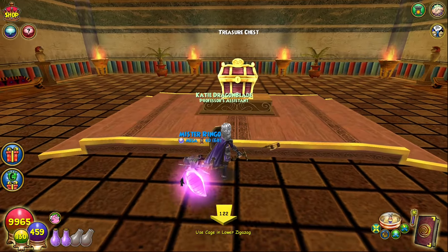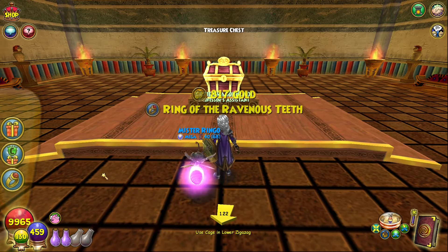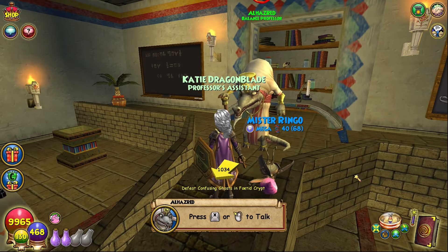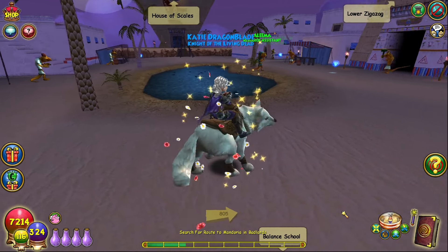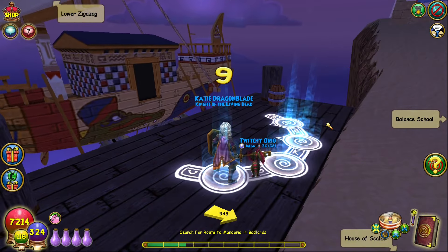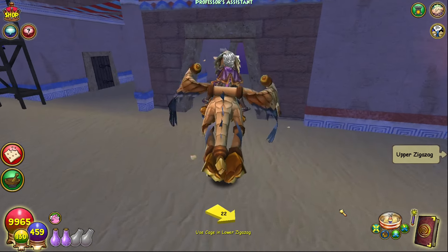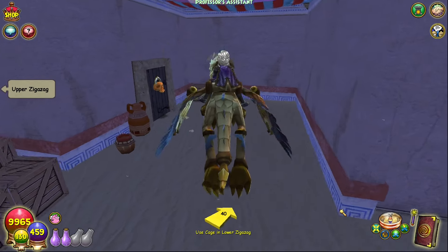The third wooden skeleton key option is technically not a boss, but instead a chest you can open by accessing the lower zigzag wooden key room. You can normally get to the lower zigzag dungeon by getting the level 60 quest to talk to Alhazred and progressing it until you can access the upper zigzag area of Krokotopia by using the statue in the balance school. From there you'll get a quest to lower zigzag and later the house of scales dungeons. Upon entering lower zigzag, you'll find the wooden skeleton key door behind the second set of caged manders, and inside is a chest with a chance at getting a stone skeleton key drop.